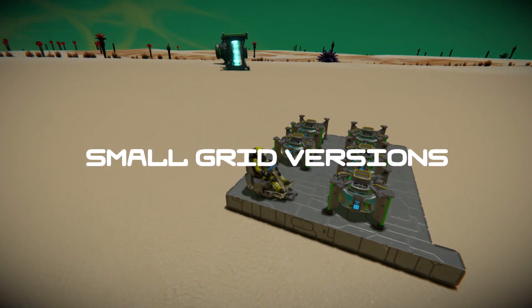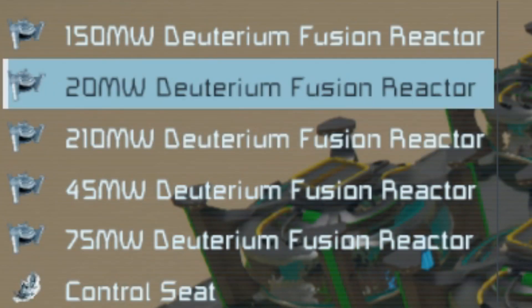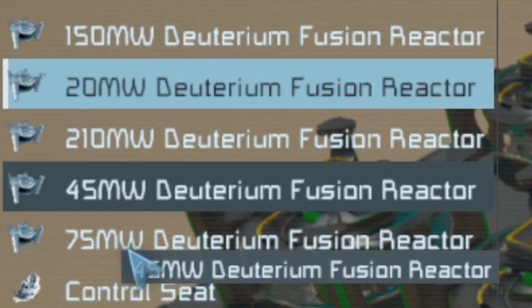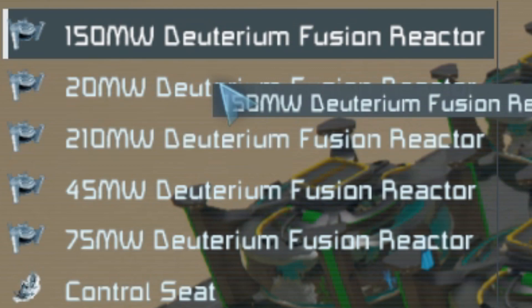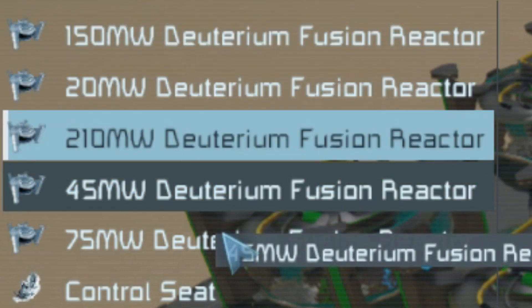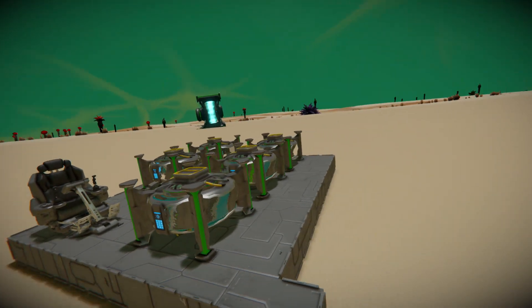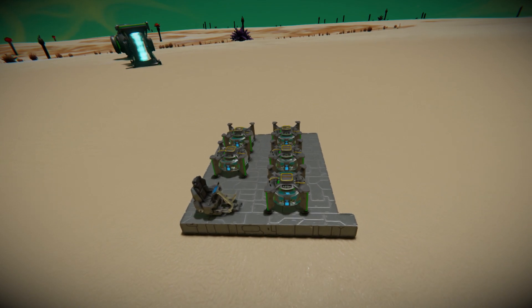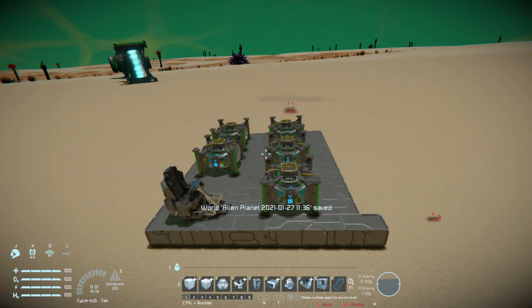These reactors can also be used on a small grid scale, but the power is scaled down. The least powerful reactor in small grid outputs 20 megawatts, the second smallest is 45, the third is 75, the second best is 150, and the best is 210 megawatts. 210 megawatts on a small grid is nearly as much as the large reactor. However, the disadvantage of the small grid versions is that you can't place a processor on a small grid — they're just not available. So you will need to create the deuterium containers from a large grid and transfer them into the reactor on the small grid.